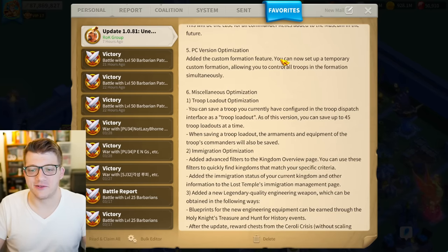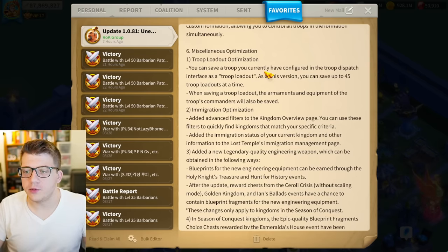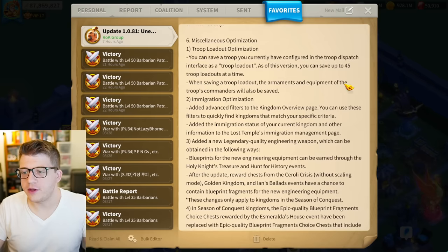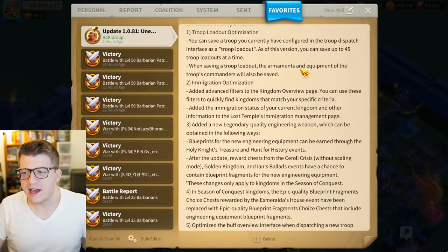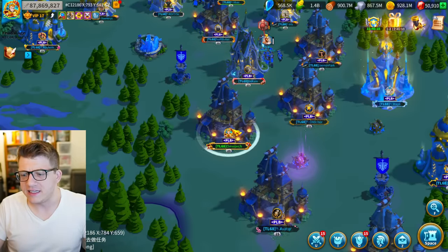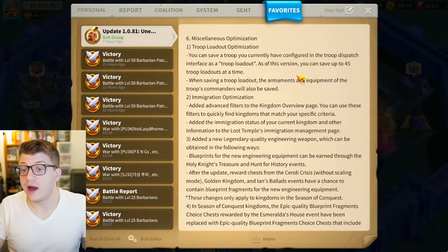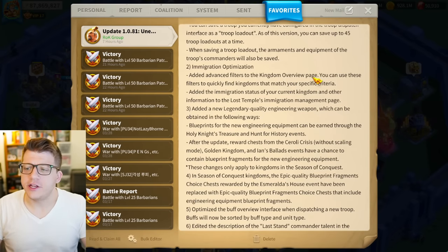Miscellaneous optimization — troop loadout: you can save a troop configuration in the troop dispatch interface as a troop loadout. As of this version you can save up to 45 troop loadouts at a time. When saving a troop loadout, the armaments and equipment of the troops' commanders will also be saved. Right now we can only have up to 15 configured, so 45 is huge.